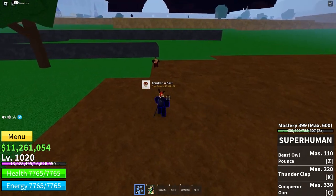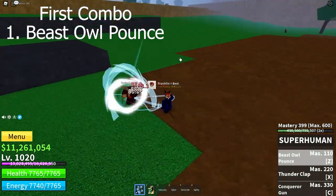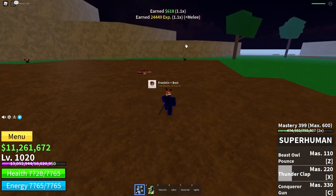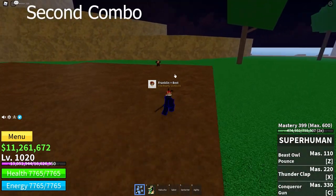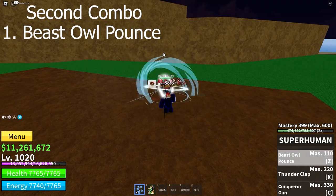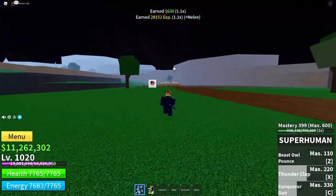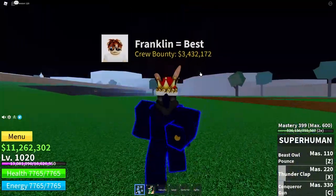Some pretty good combos for Superhuman are: Beast Owl Punch, teleport, and then Thunderclap — that does quite a bit of damage, almost 5,000 I think. The next combo is also pretty good: Beast Owl, then Conqueror's Gun straight after, and then if you want, you can teleport and use Thunderclap. Superhuman is really good for combos.